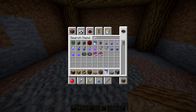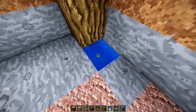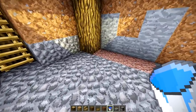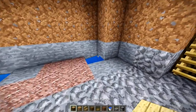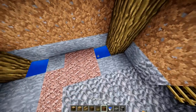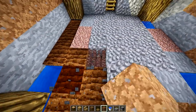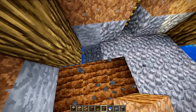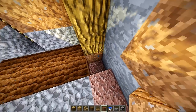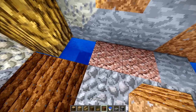Now we're going to take some water and place it in the corners here under these logs — just break two blocks. Now we're going to take some farmland and fill in the entire bottom area with farmland. If you don't have farmland, use dirt and then till it.